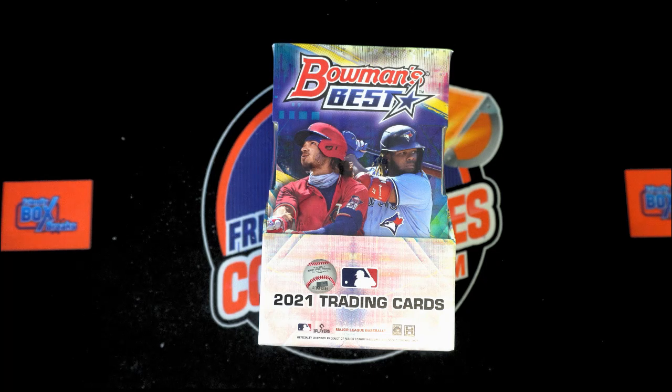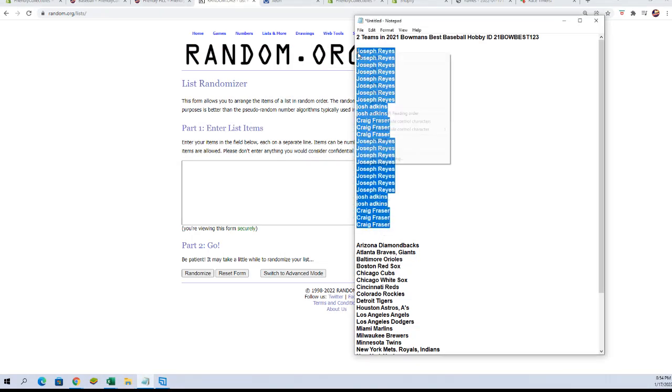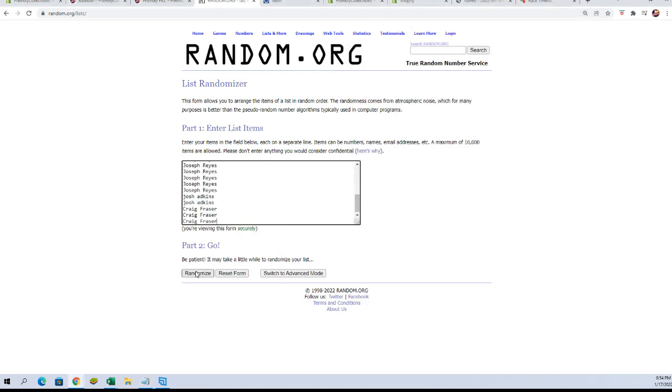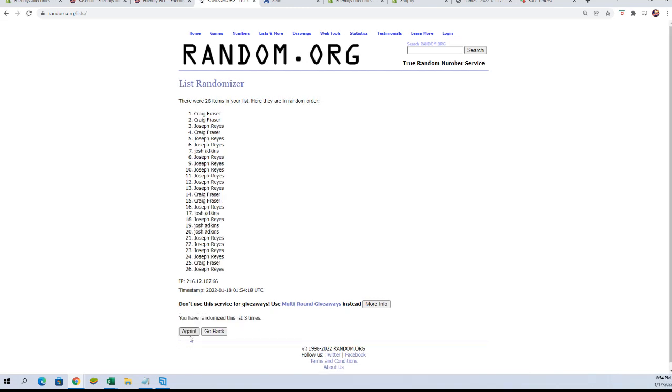Let's switch over and randomize the owners' names and the team names seven times each. Here are our owners' names — we're going to copy and paste them in over here. Here we go: seven times — one, two, three, four, five, six, and seven.